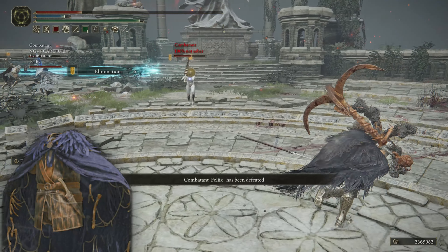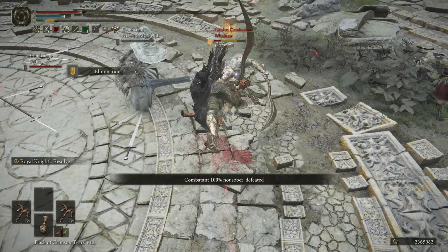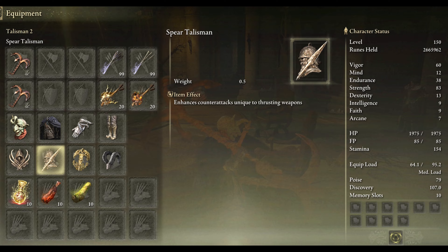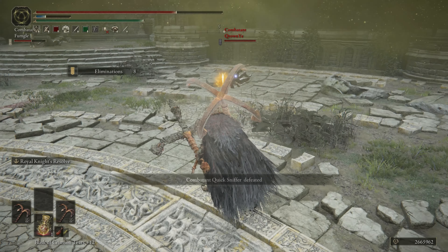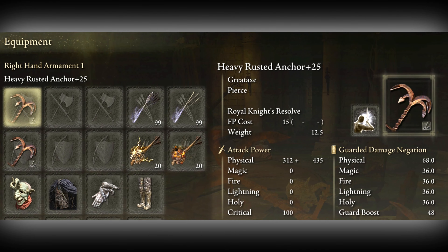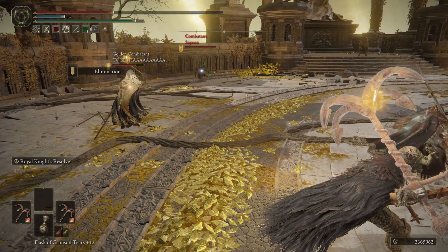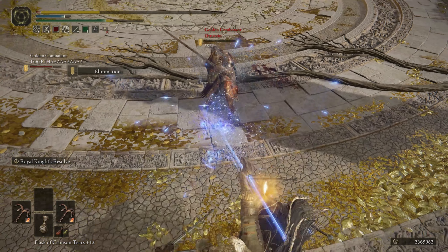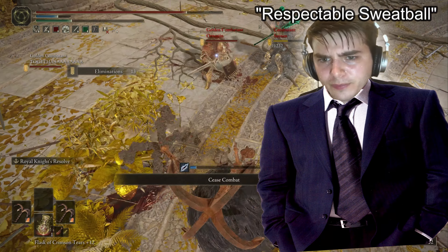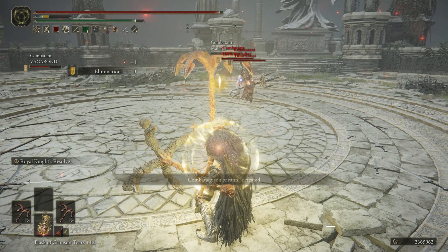A big part of this build is the Black Feathered Cape, because it enhances your jump attacks and is very light weight — you'll need a strong weight load with this build. Got the jump attack talisman and the counter attack talisman, which gives you an extra 15% damage when counter attacking with pierce or thrusting damage. Because of the anchor's pointy edges, it counts as pierce damage, so it's great for PvP. Bull Goat Talisman, Great Jar Talisman — high poise and strong defense is essential to tank through attacks. Pour all your levels into Vigor, Endurance, and Strength. It's pretty satisfying landing those jump attacks and getting a one-shot kill.